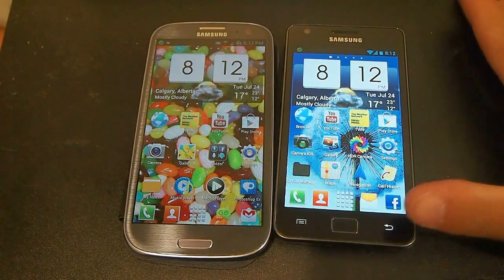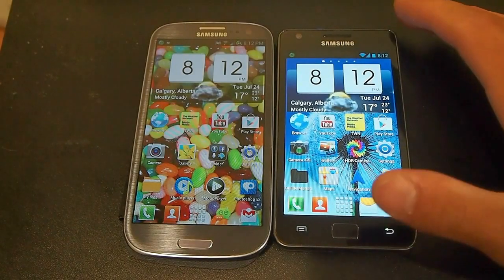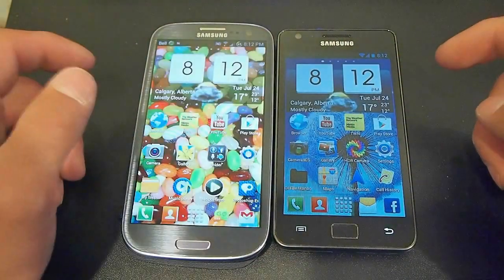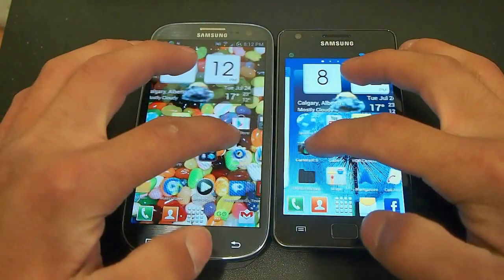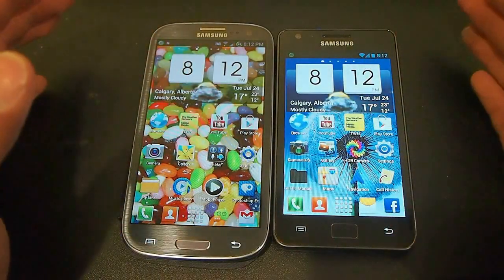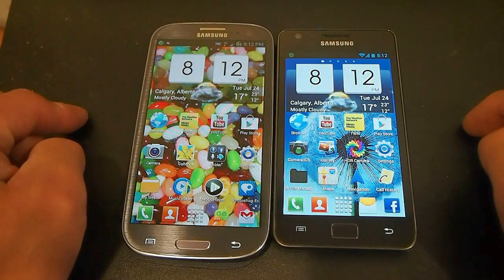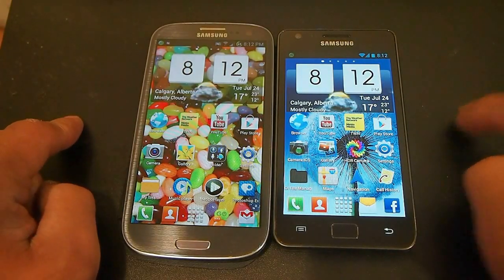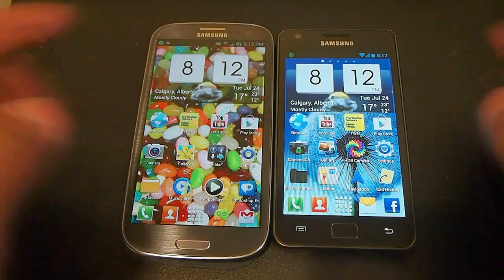I'm going to do this video to show you I've got an S2 and an S3 — both rooted and both on custom ROMs. I'm going to show you what ROMs they're on, and I'm going to run Antutu and Quadrant after I clear the memory and close all running apps.